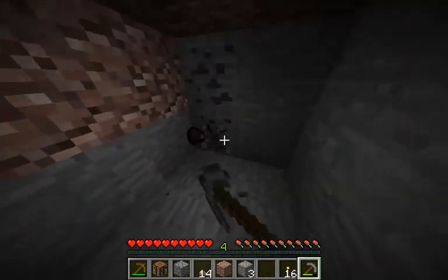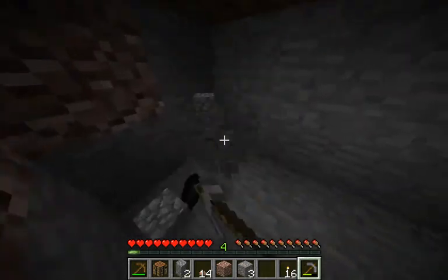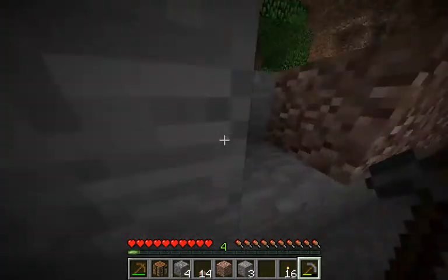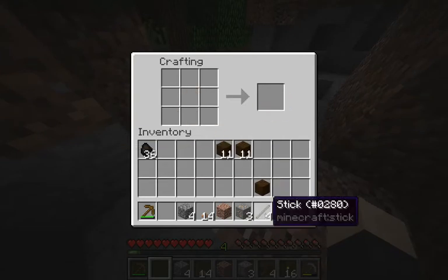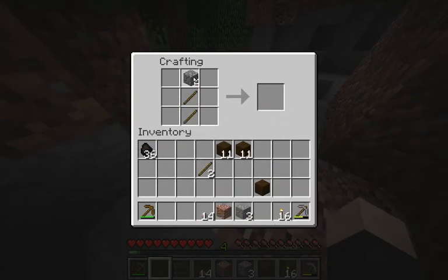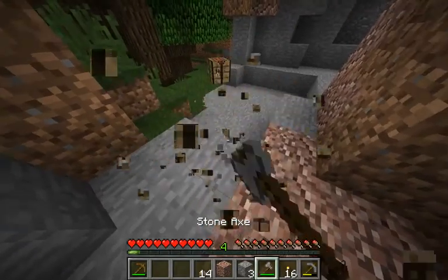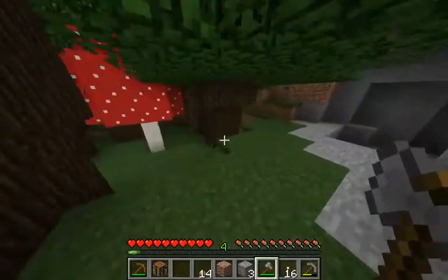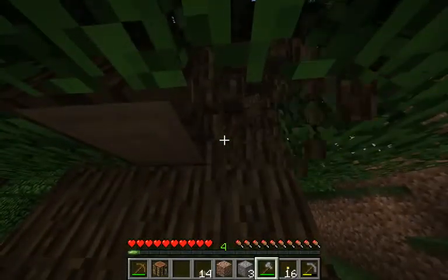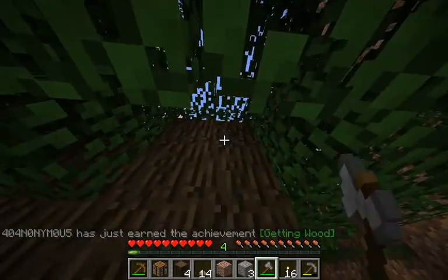I'm also going to grab a little bit more wood because we actually might need some. I think we're pretty much good on cobblestone though — we can always get that later. But we might as well just grab some more wood here. So let's just make ourselves an axe and come over to one of these trees and try to chop it down. We got a new achievement: Getting Wood.